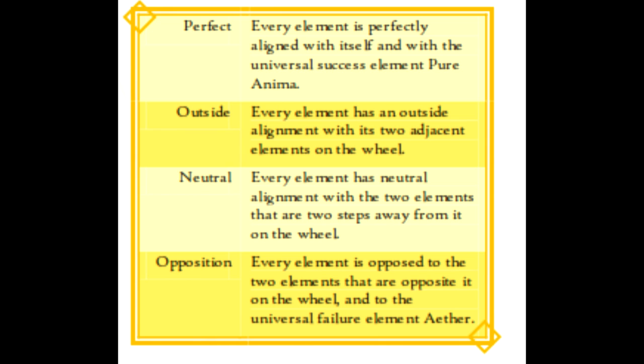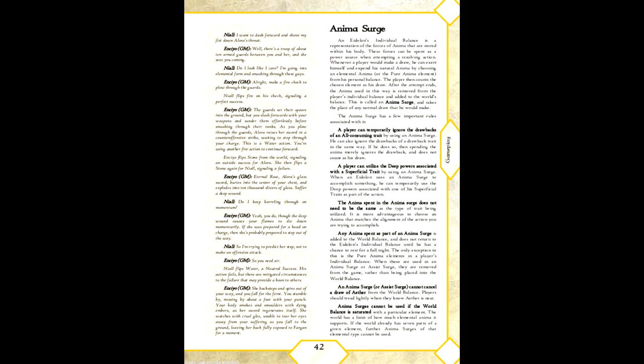Additionally, the world balance may have pure anima or aether to draw, being an automatic success and an automatic failure respectively. Where your personal balance comes into play is that you may redraw as many times as you have points in personal balance of that element, but a draw of aether will stop this cold. Tipping the scales in your favor is the anima surge, Mystic Empyrean's extra effort mechanic. At any given time, you may spend a point in your personal balance to force a success or ignore the effects of an aether draw. In doing so, the element you surged is added to the world's balance, and you cannot regain that point until you've had a full day's rest.